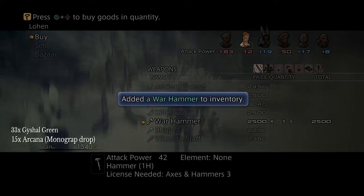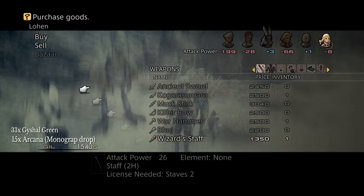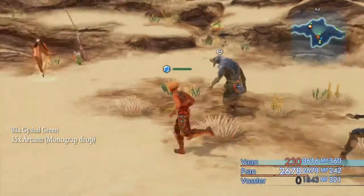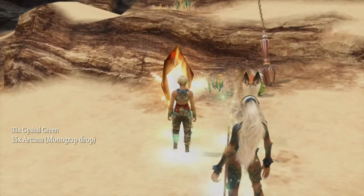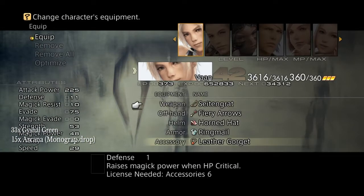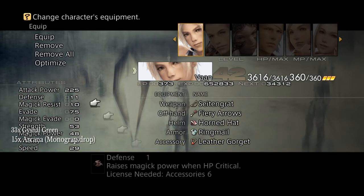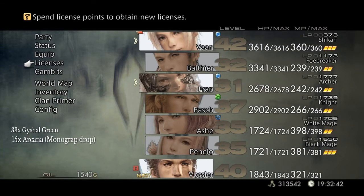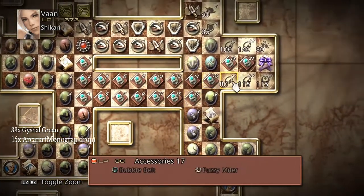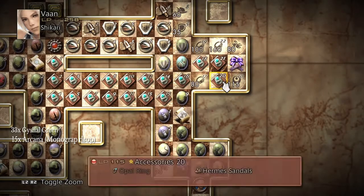This is a really good item to get really early. As always, I'll leave it in the description — where you get them, how you find these certain items, and what the Hermes sandals are called. To get the Arcana from the Dustier, you need all of the monographs first, as I explained in the monograph video. If you haven't done that yet, go check out my last video and the monograph video in the description — it'll tell you how to get all of the monographs, then come back to this video.